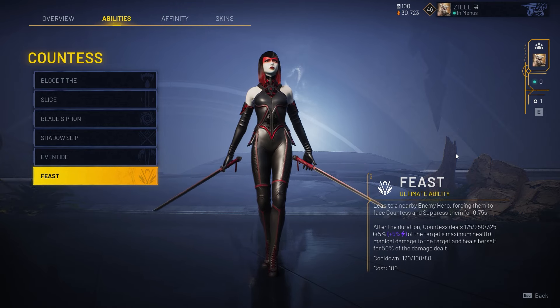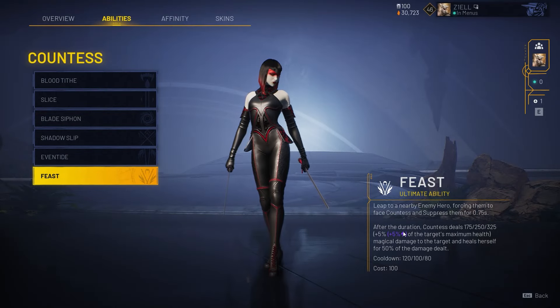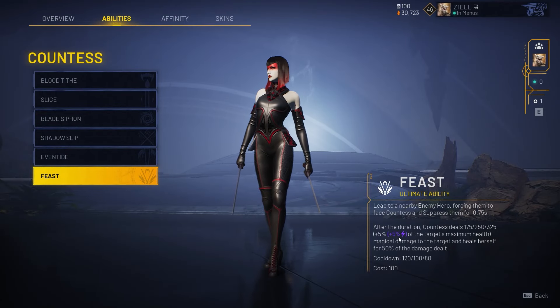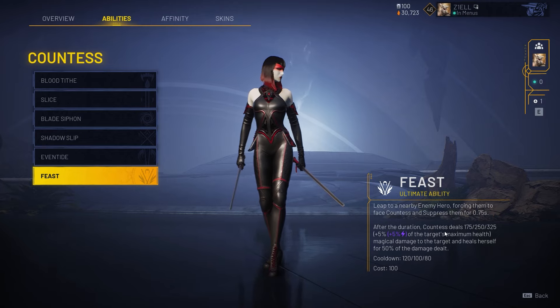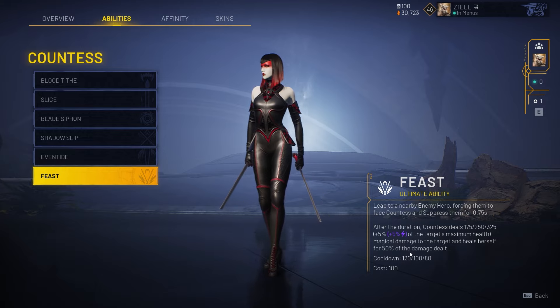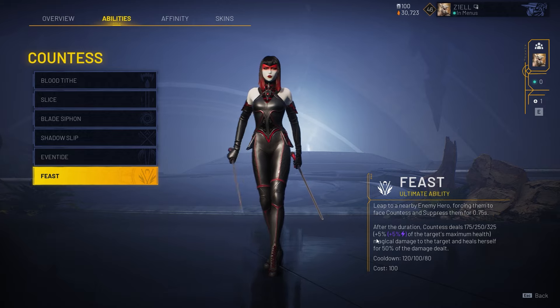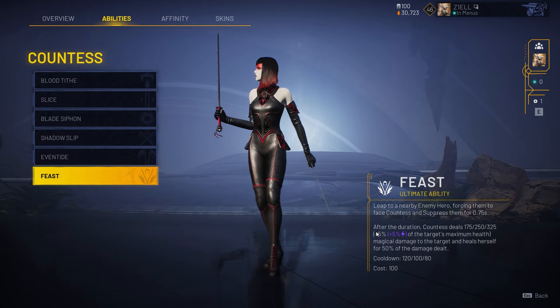Feast, her ultimate ability — it says leap to an enemy hero, but you don't actually leap; you use Shadow Slip to do the leaping. This ability is mostly the animation: they're stunned for almost a second and it does major damage, including percent max HP, which is huge especially in late game. It also heals for 50 percent of the damage dealt, so combined with Blood Teeth and any items you buy, that's a lot of magical lifesteal.